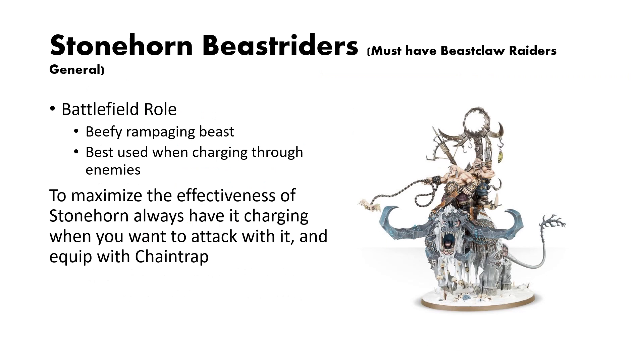The Stonehorn is really simple — it's just a beefy rampaging beast that does a fairly sizable amount of damage. It's best used when charging through enemies to get that plus 1 damage on your mount attacks. To maximize its efficiencies, I would always have it charge when possible so you can get those pluses to damage, and I would equip it with the Chain Trap, not the Vulture. I think the Vulture would do less for you in terms of damage and value compared to the Chain Trap.